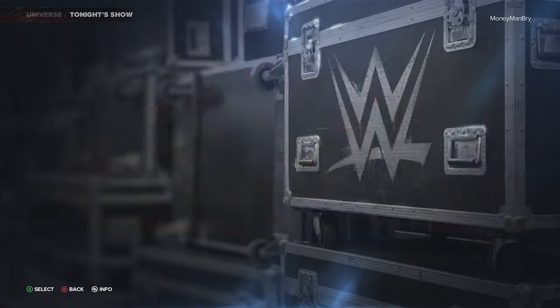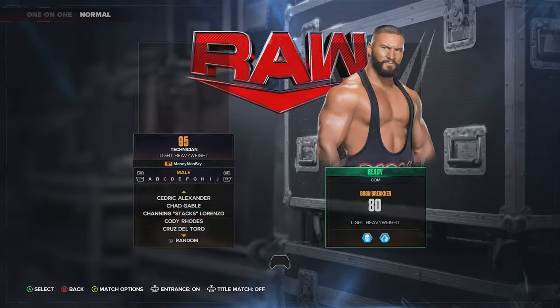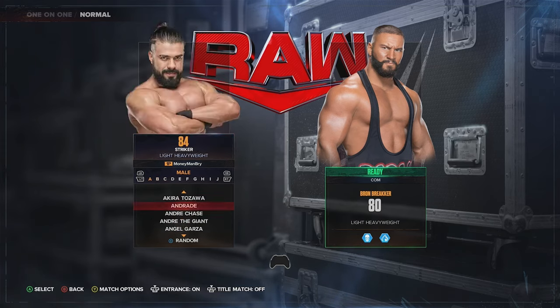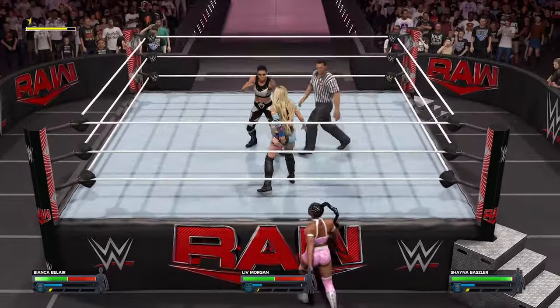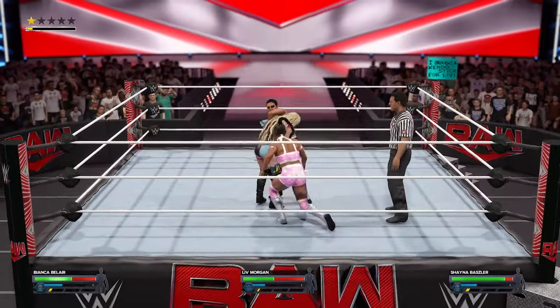One thing that was in Universe Mode and 2K broke with the last patch was the rosters - this is an improvement I hope gets done fast. When you go into Universe Mode and do your brand split, before the patch the rosters would come up with just the people on that brand. Now the entire roster comes up - DLC, legends, custom superstars, everything is available - and it's so confusing because sometimes you forget who's on the roster.